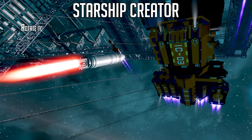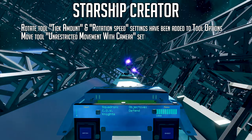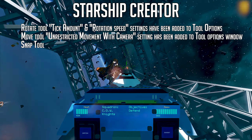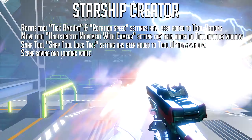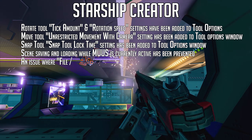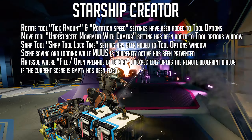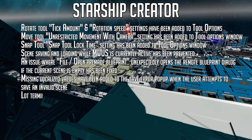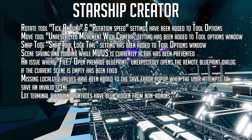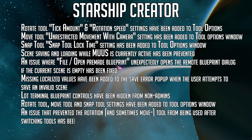Starship Creator updates this week: rotate tool tick amount and rotation speed settings have been added to the tool options. Move tool unrestricted movement with camera setting has been added to the tool options window. The snap tool lock time setting has been added to the tool options window. Scene saving and loading while MUUS is currently active has been prevented. An issue where the file open premade blueprint unexpectedly opens a remote blueprint dialog if the current scene is empty has been fixed. Missing localized values have been added to the save error pop-up when attempting to save an invalid scene. Lot terminal blueprint controls have been hidden from non-admins. An issue that prevented the rotation and sometimes move tool from being used after switching tools has also been fixed.